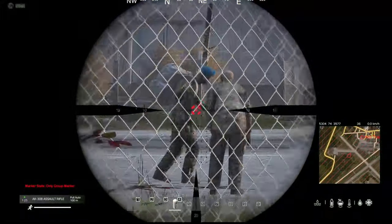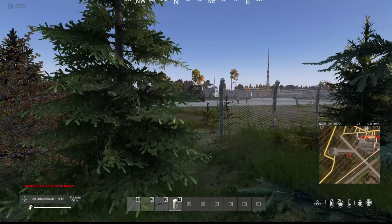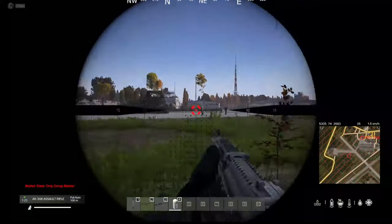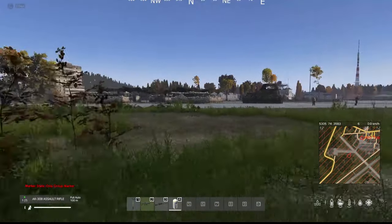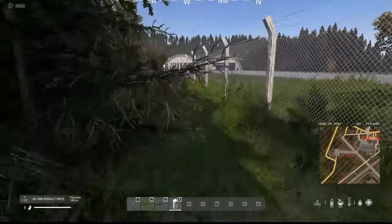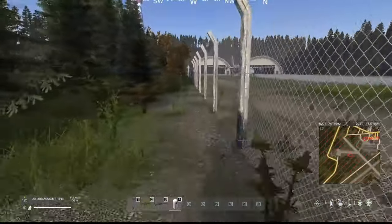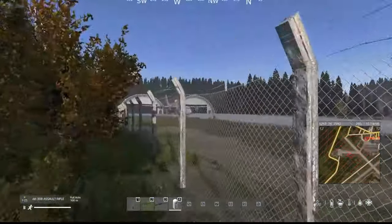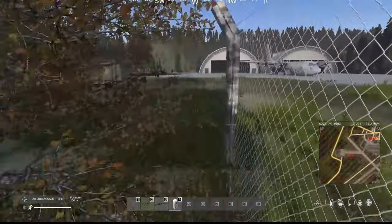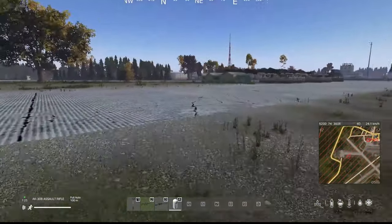This here is the Deer Isle airstrip, or airfield, whichever you want to call it. If you've been playing DayZ for any amount of time, you'll realize that a lot of this stuff does not belong here — the admins did add a lot of extra stuff, which is cool because it adds to the experience. There's more points to loot and more points to hide. Definitely a good place to ambush a group or even a solo player. I'm going to run through here quickly, do a little bit of loot, and then we're going to head to the helitrader.